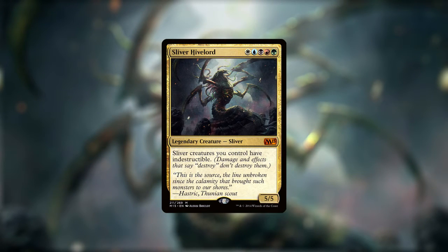The Sliver Hive Lord is a 5/5 legendary Sliver for the full five colors, whose effect gives all of our Slivers indestructible. Slivers offer a high degree of customization when it comes to choosing effects, so take my build as a starting point if you want to make these fun guys in your own direction. Our first batch of Slivers are the ones that give true blue keyword abilities to their friends, and I'll be covering some of the more obscure abilities after I list all the Slivers.